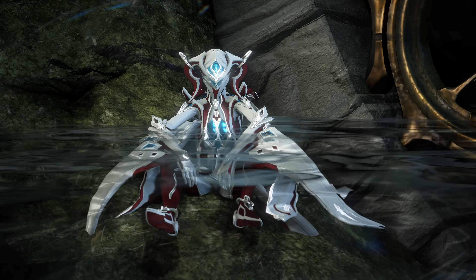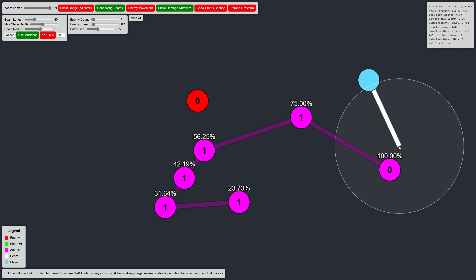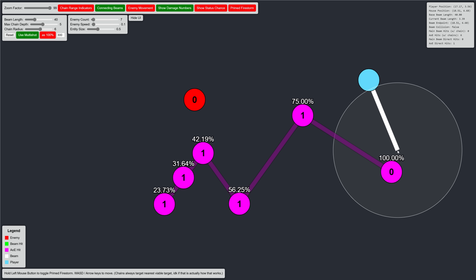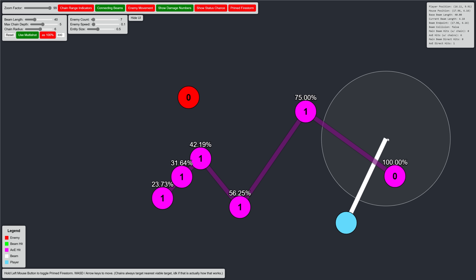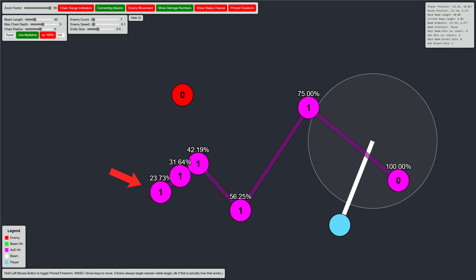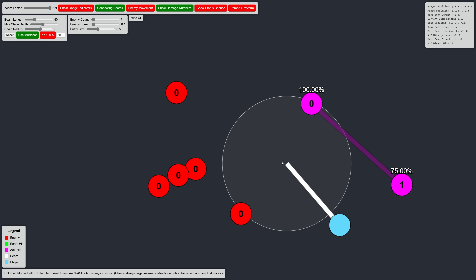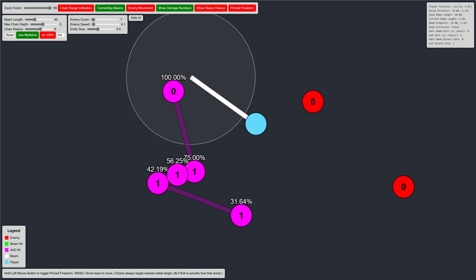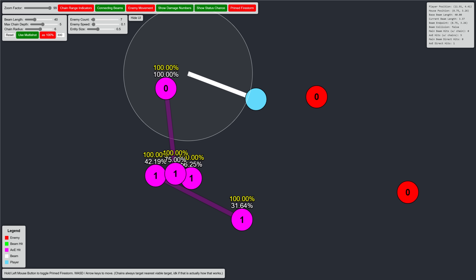Now let's talk about damage. Each time the beam chains to a new target it loses 25% of its damage relative to the last enemy hit in the chain. By the time the chain reaches its final target, it is only dealing a total of 23.73% damage compared to the damage the initial enemy in the chain took. This is a bit of a bummer, but the Torrid is such an obscenely powerful weapon that this isn't actually that bad. On the plus side, status chance is not diminished at all on chain beams.